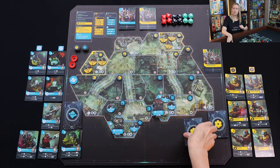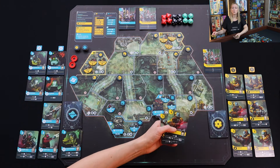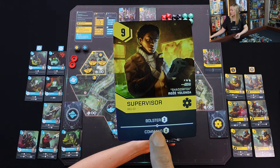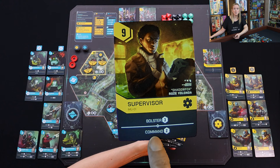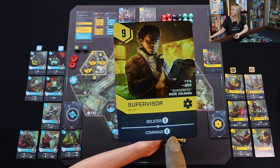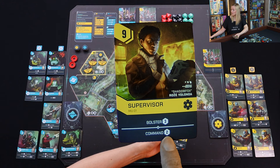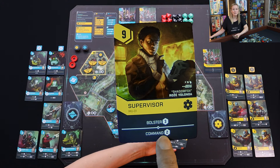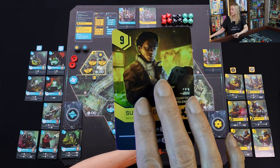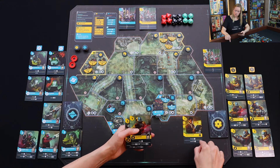Now my turn is done and we're going to go over here to Louis. He's got his interference card over here. Let's take a look at what his cards do — he's got that Supervisor. I told you for a fact he's going to want to bolster. The other action that Supervisors give you is command — if you ever see command with any number behind it, you get to draw that many cards from the top of your deck and play them as normal. So instead of just playing three cards, you're going to get two more cards. It's a really, really strong card. So let's have him play this down here and he's going to bolster.